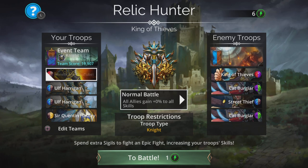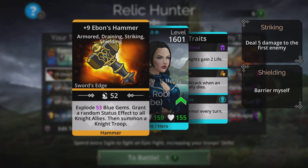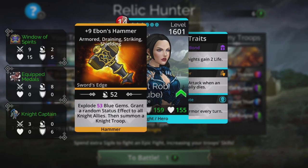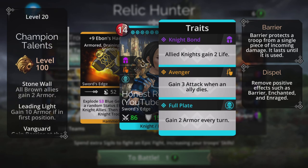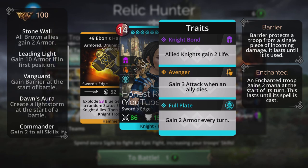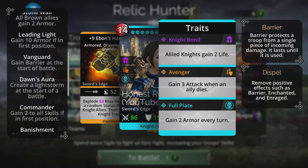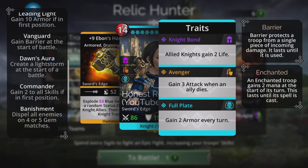We're going to be in Knight class. Ebon's Hammer explodes Magic plus one Blue Gems, grants a random status effect to all Knights - which is the entire team - and has a summon. The traits include Stonewall (all Brown allies gain 2 armor), Leading Light (gain 10 if in first position, which we are), and Vanguard (gain Barrier at the start of battle, very useful). We might change Dawn's Aura.